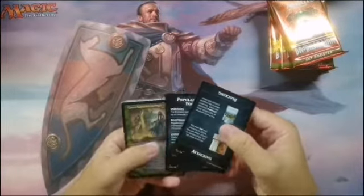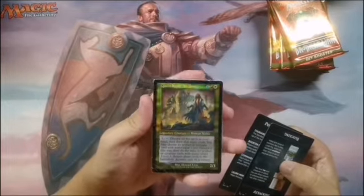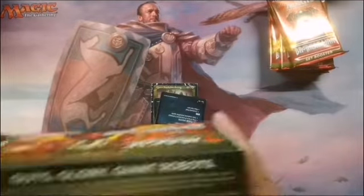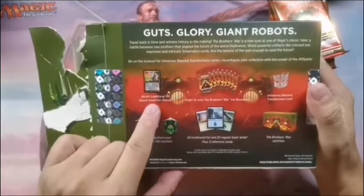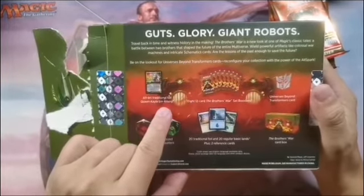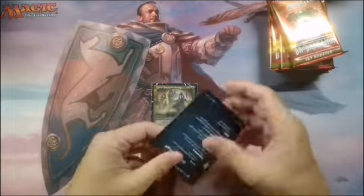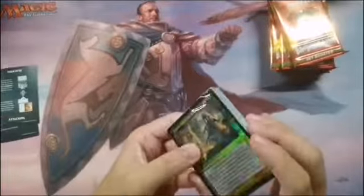Alright, what else we got in the box? The usual divider and tray. Here we go - Queen Kaladesh in Krug. Let's see what the box says. Yup, you get an alt-art traditional foil Queen Kaladesh in Krug. You get a Universes Beyond Transformers card. I wonder if it's the same one for all of them but I guess we're gonna have to open it up to check it out.